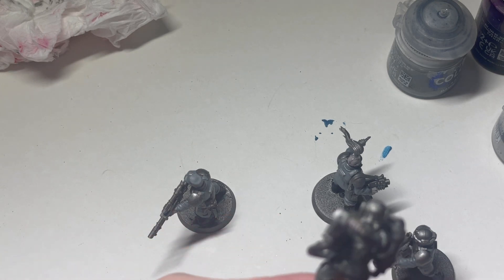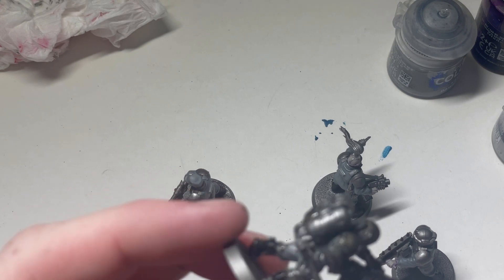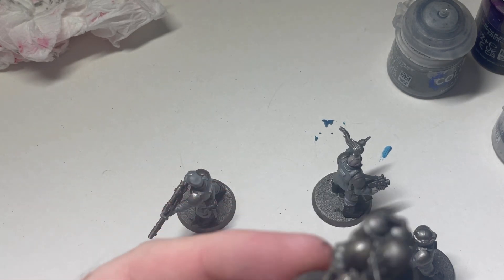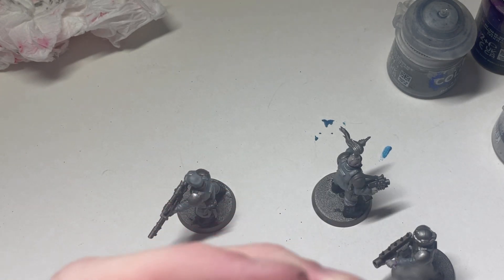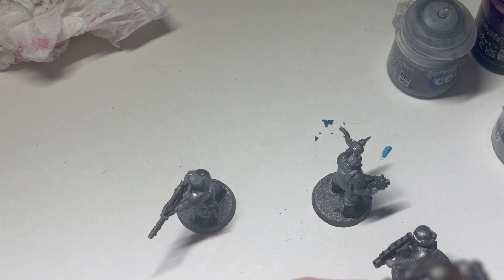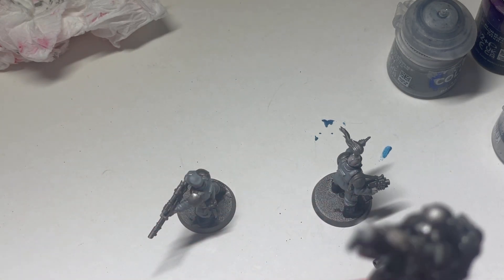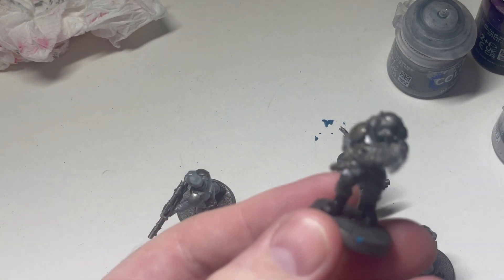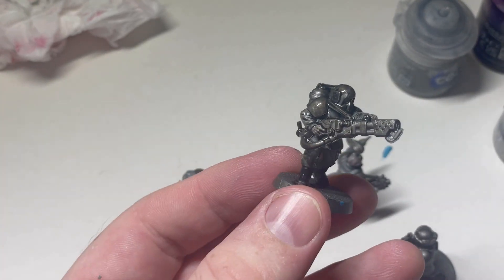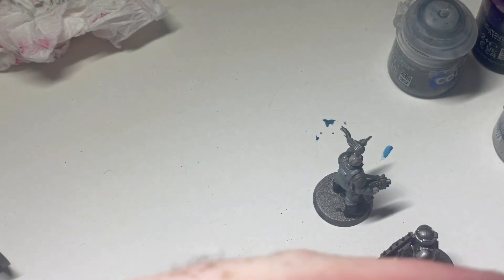So just deciding whether I want to give these guys Streaking Grime or not. Thinking possibly not — maybe hit them with more Rattling later to see how that comes out. I think that should give them dirty enough. So when the Rattling's dried, I'm going to take some Celestra Grey and give it just a drybrush, and see how that comes out.